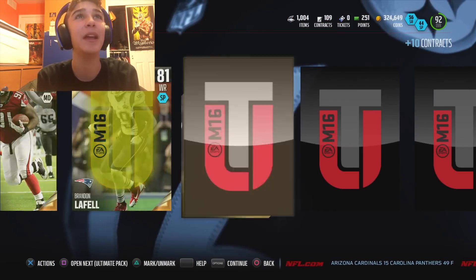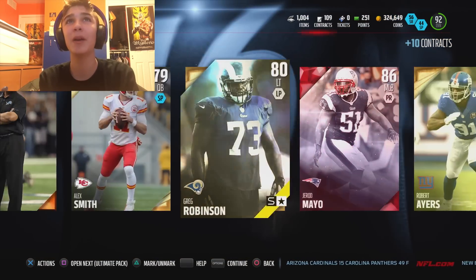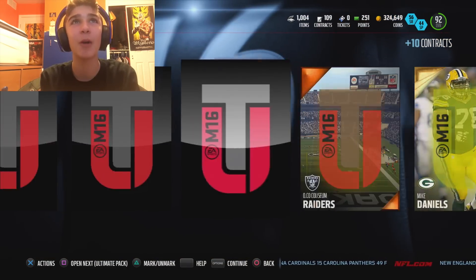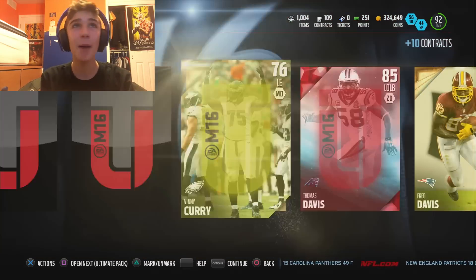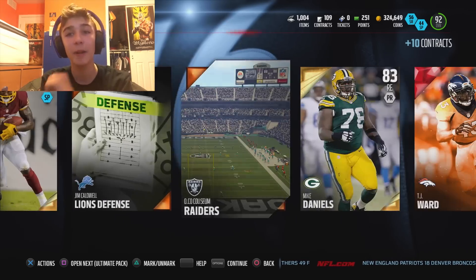Continuing on, and we get Alan Bailey. Some LaFell action up in here. Let's keep on going — there's a Gerard Miller and another rising star. As we get a TJ Ward. Thomas Davis. That's a three-elite pack, and Prince of Moon Market to end it off. Not bad at all.